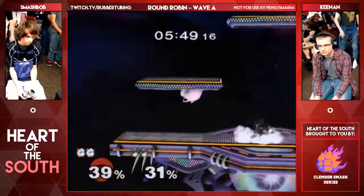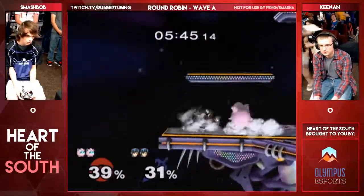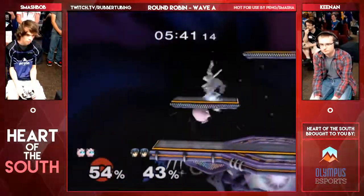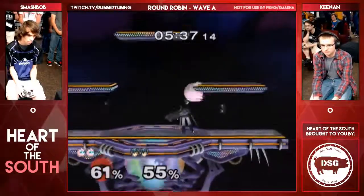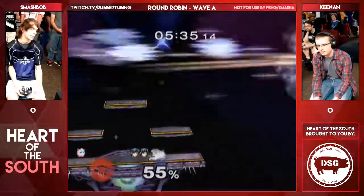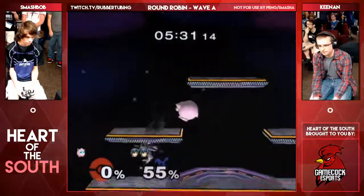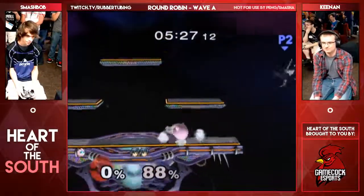A little ambitious on that Ken combo — attempted Ken combo, rather. I like the double fairs, especially since all of them are connecting. So here's the mix-up — a big part of this new... Wave, nice back forward smash by Keenan. The funny thing is the Puff went out of that — like, he wasn't going to get tippered until he moved away.